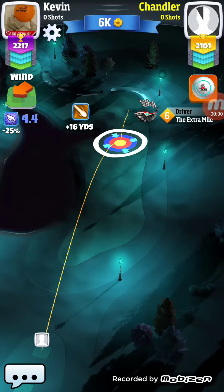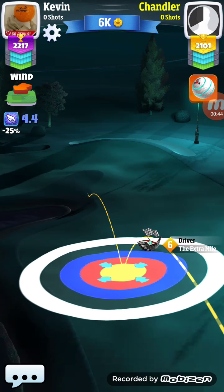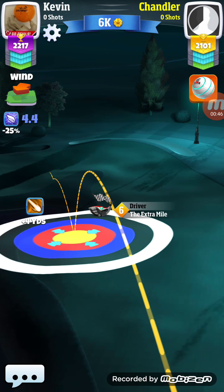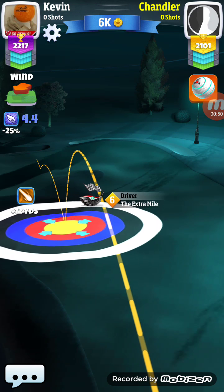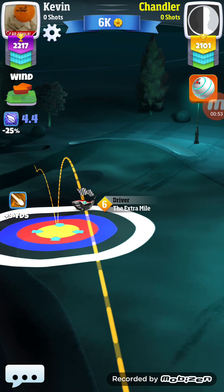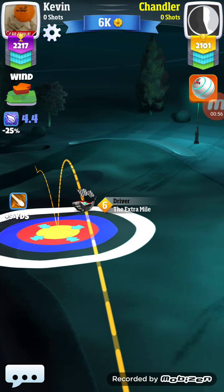I'm going to give this example with the Sniper club. The Sniper has 100% accuracy, so that means each one of those rings — the yellow one, the red one, the blue one, the black one, and the white one — are each worth one mile per hour of wind.